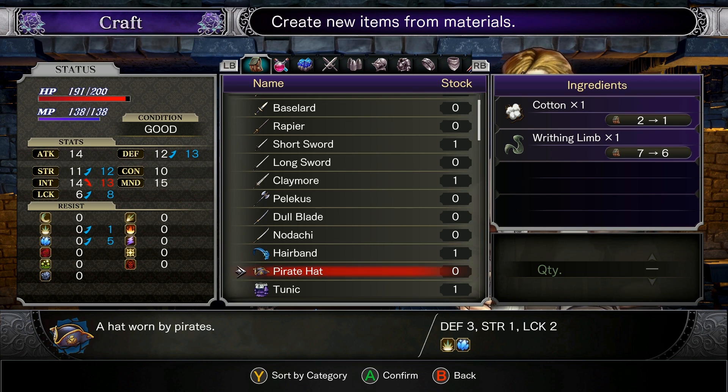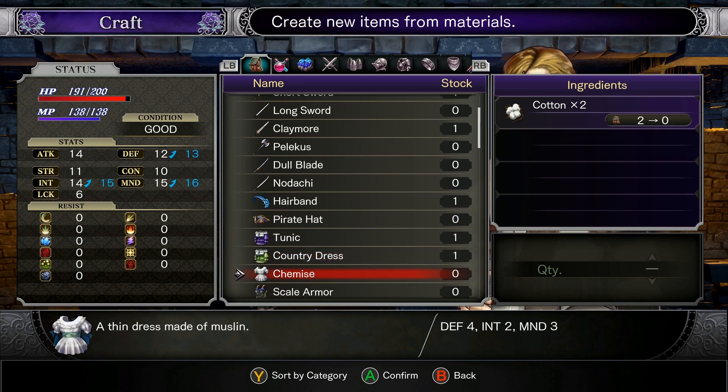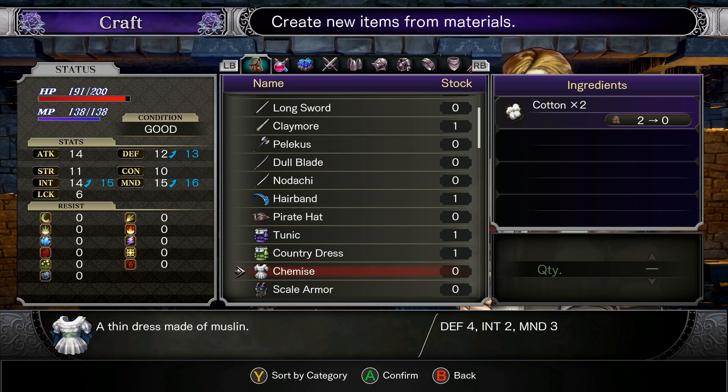It looks like it has cold damage and smash — Hulk smash, something like that. Three defense, a little bit of strength, not bad, and it's got some luck on it. Might be worthwhile. I don't know that I want to transmute any of these quite yet. This is a nice dress though — very nice dress, just good all around.